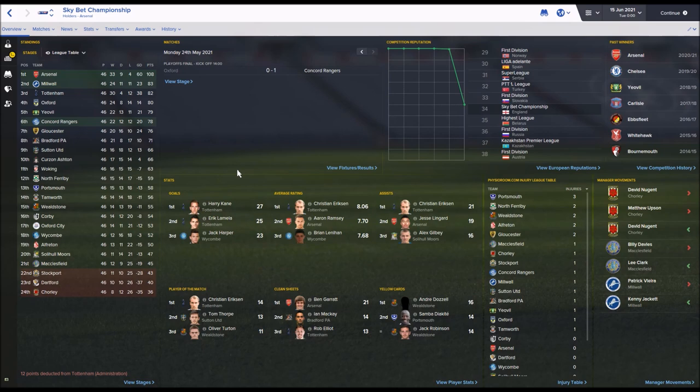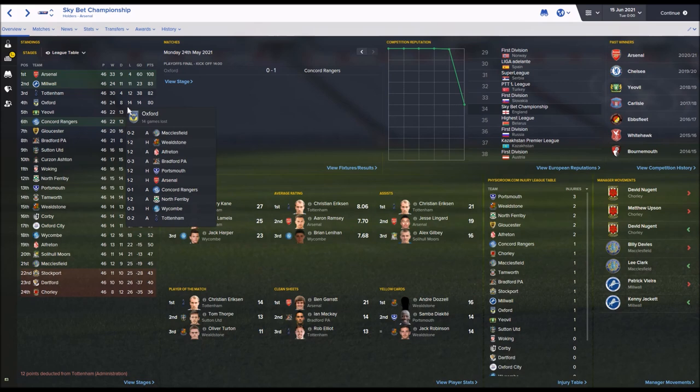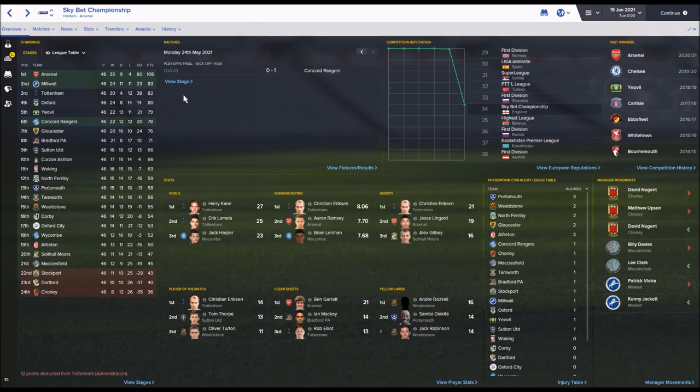Arsenal won the Championship with 108 points. Most interestingly, Tottenham haven't been promoted to the Premier League - they had 12 points deducted going into administration, which has really affected them. They didn't even get through to the playoff final, with Concord Rangers winning the playoffs beating Oxford. So there'll only be three real-life Premier League teams in the top flight next season. Harry Kane was top scorer and Lamela was second, but it still wasn't enough with the points deduction.